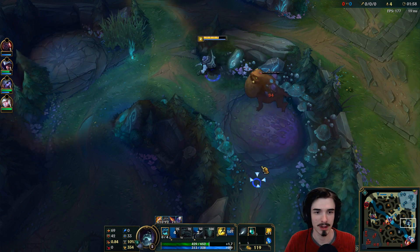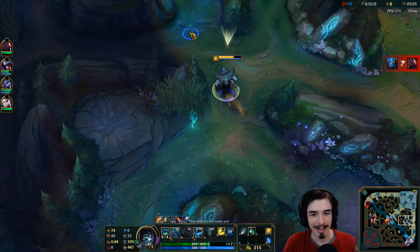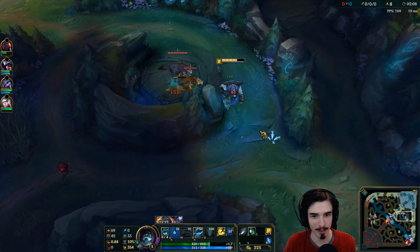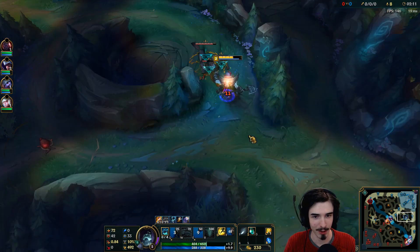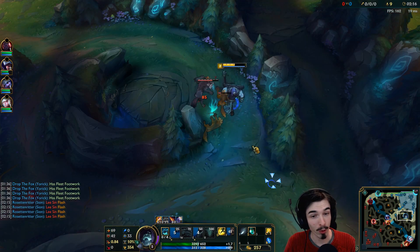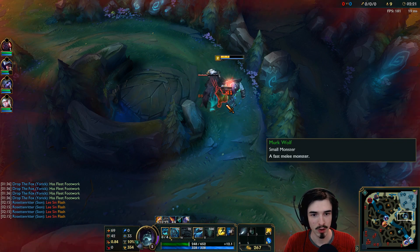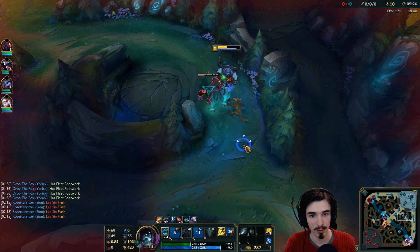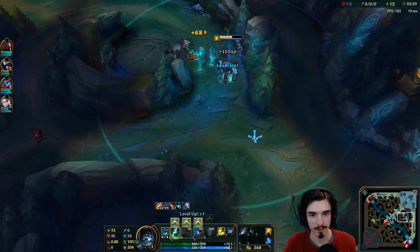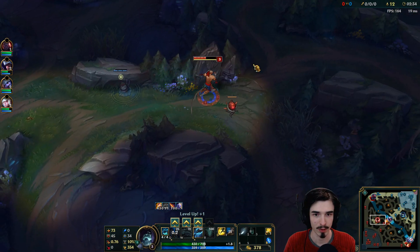So, what you want to do in Yorick — when you last hit things with your Q, you spawn these little graves on the floor, like you can see there. You want to get four of these, ideally four. But any time you get three or above, you can reactivate your Q and summon your ghoul. So I've got three down right now... there's four, getting range of the next one — boom. Now I have four ghouls knocking about here, beautiful stuff.